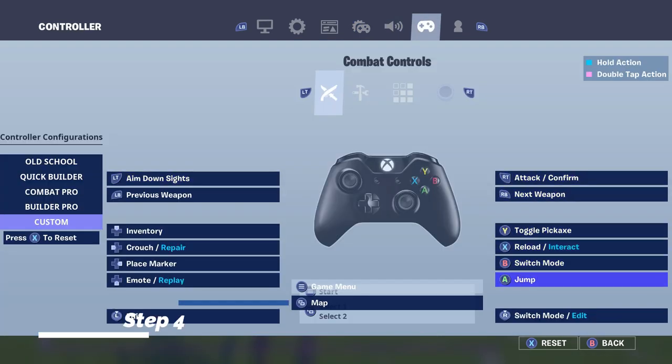In my controller options I have Switch Mode / Edit bound to the right joystick — I don't even use it, but it's a key feature. If you have anything unbound in Combat Controls, switch it to Switch Mode / Edit and don't touch it. You don't need to use it, but having it bound there helps you edit faster. Your editing speed will become noticeably faster when you put Switch Mode / Edit on any unbound combat control.